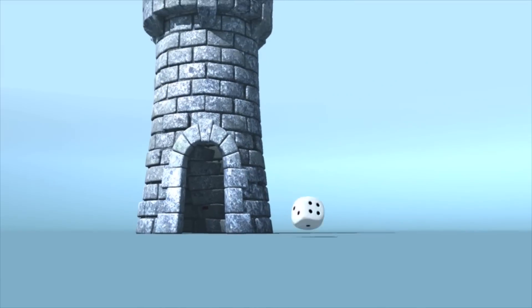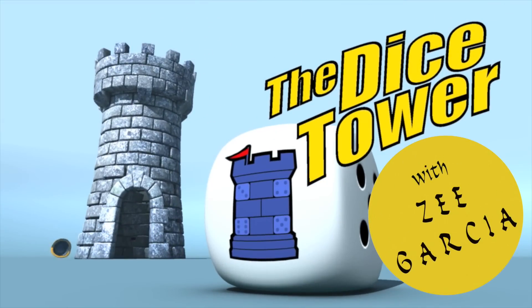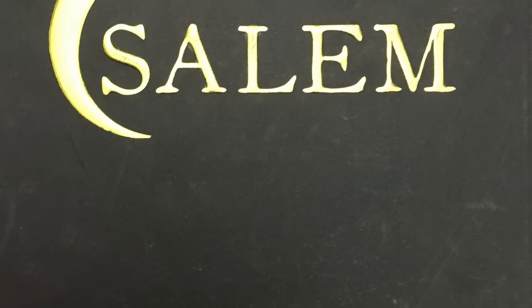It's time for another Dice Tower review with ZeeGarCee. Hey folks, today I'm taking a look at a card game, a social deduction game called Salem. It comes in this beautiful little box that looks like a book, as you can see. Really well done — the box just pops. It's very eye-catching.